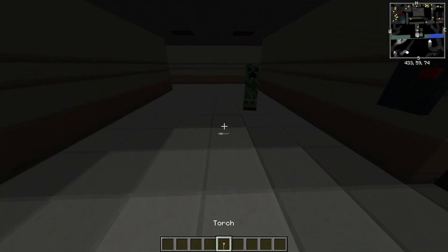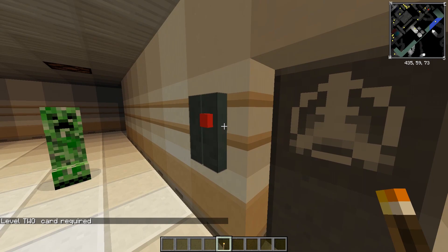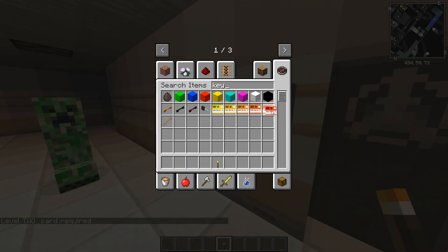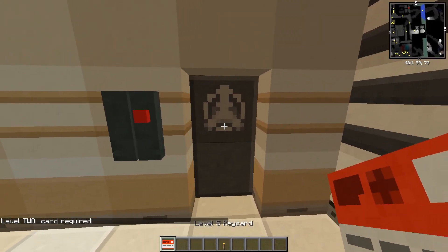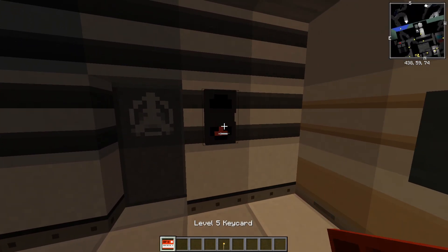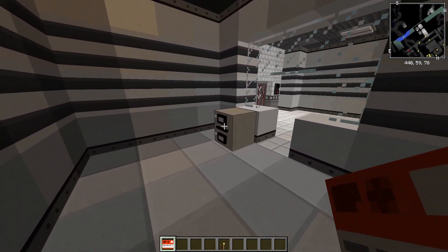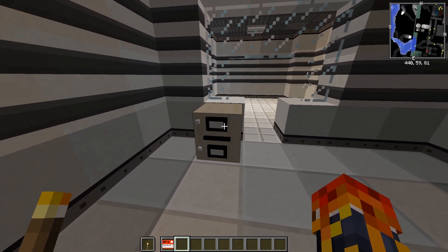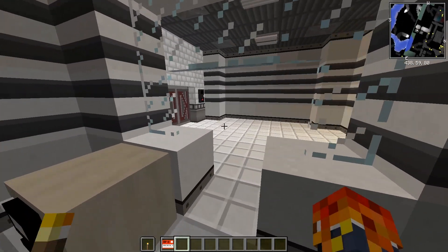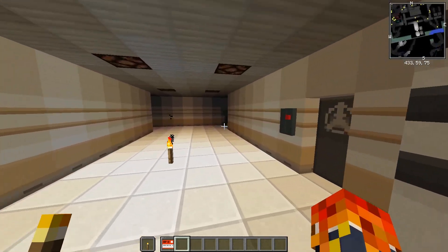It's very dark in here, I'm gonna get some torches out so we can see. Let's spawn a level five keycard as well. If we go in here — let's move this to my other hand — we just get the reception desk area going on. There's not much to see here.